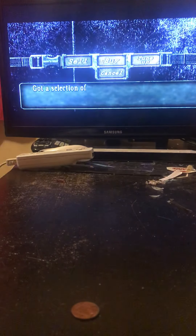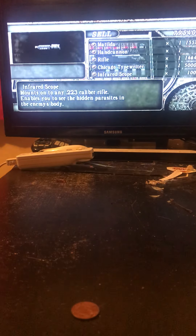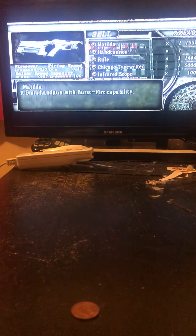I'll be playing in a normal costume - I have the tactical vest. So let's see what I have. What are you selling? I have the Matilda, hand cannon, bolt-action rifle, and a Chicago Typewriter. Those are my weapons.